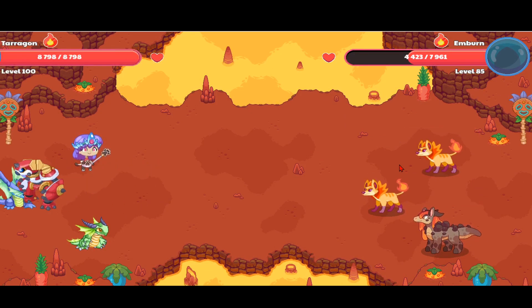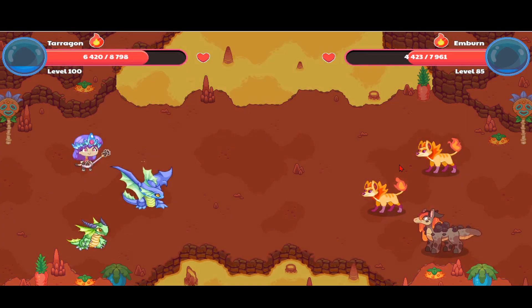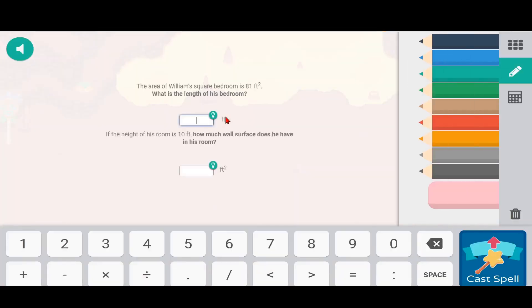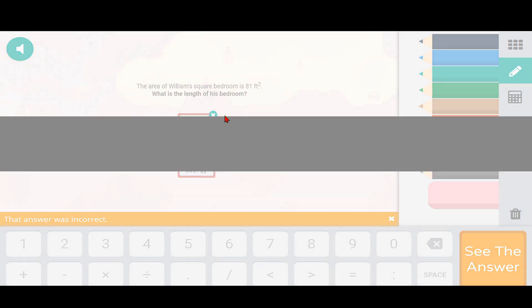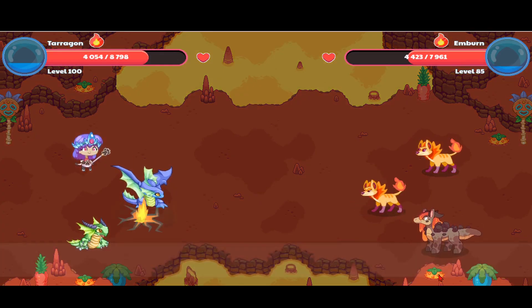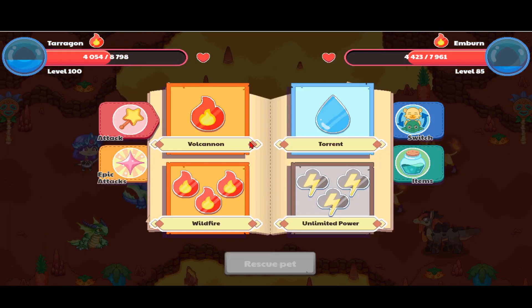I'm using my epic attack now — Storm's Wrath — and a good amount of damage, so it looks like this is going in the right direction. Next I have to miss with a spell, so it doesn't matter which spell I miss, but let's say I use Torrent. I'll just use Volcano and miss, so I'll put in random letters here and just proceed the answer — back to battle. Now what we're supposed to do is use a really weak spell, so I'll use Volcano.